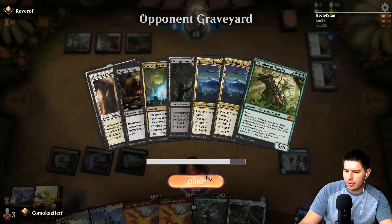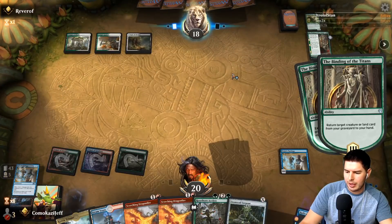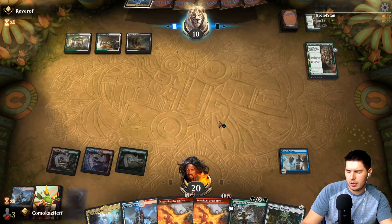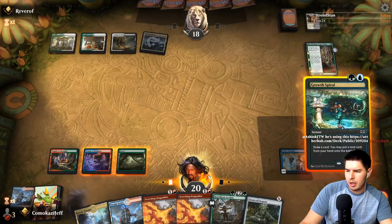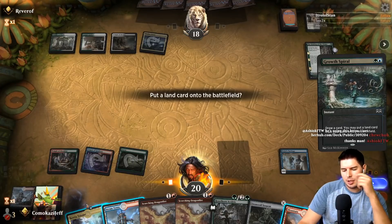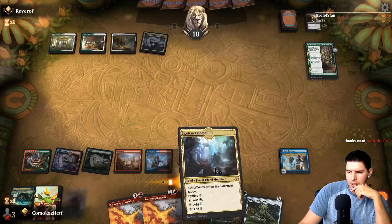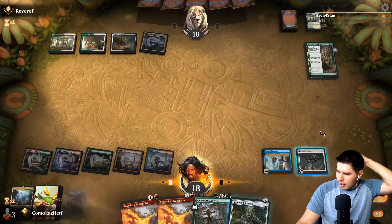They have Cavalier of Thorns, Casualties of War — hitting a lot of lands. They take Radical Idea, rude. We could use Radical Idea to cycle and put Mountain on top, draw a card, make them mill. Let's pay two and cycle now. Tormod's Crypt isn't bad — we play it and pass the turn. This way if they ever target something from their graveyard we can stop them. If they go for Cavalier of Thorns we'll crack Tormod's Crypt; if they hit a land we'll wait.